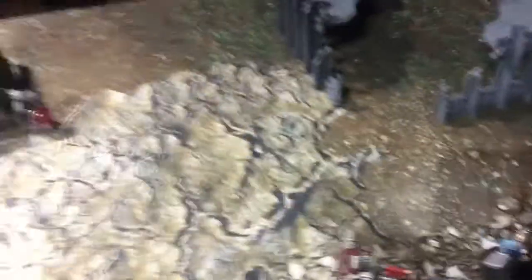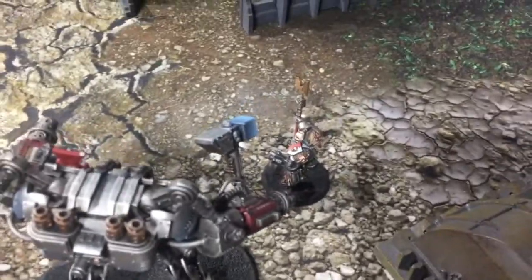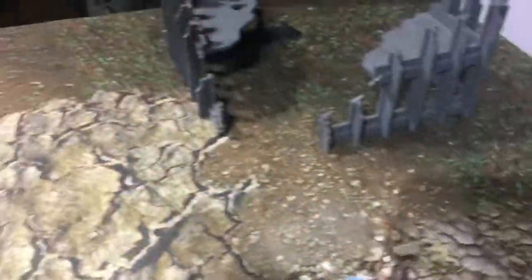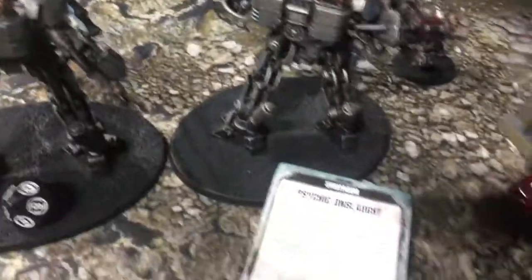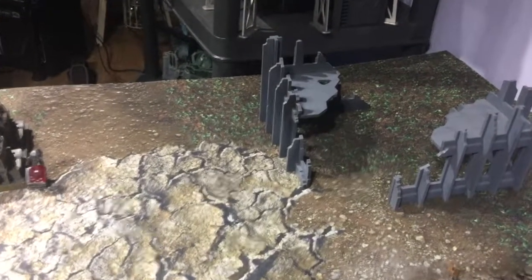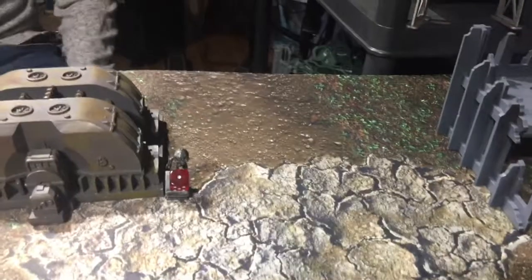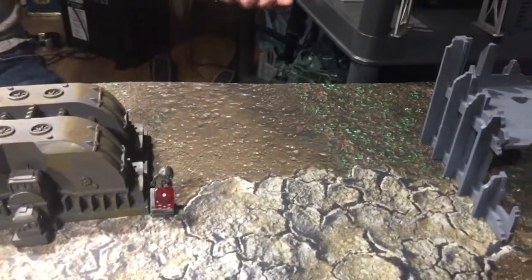The Tyranofex is dead. That was Vortex of Doom, then a few Smites, and then what killed it off was Psychic Onslaught with the side cannon. The Biovores took three wounds apiece from Vortex, and then it blew up and killed them too.